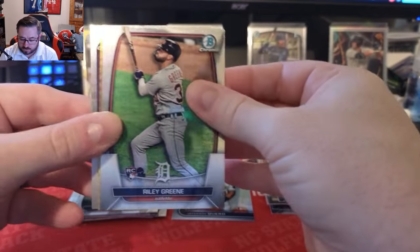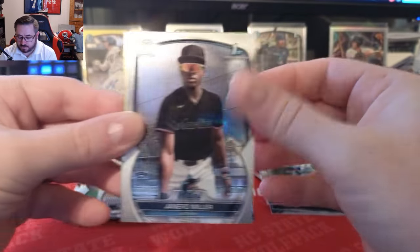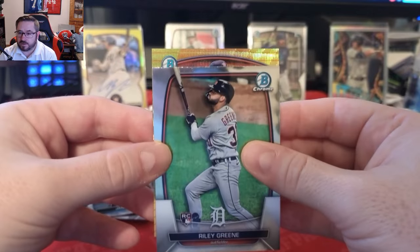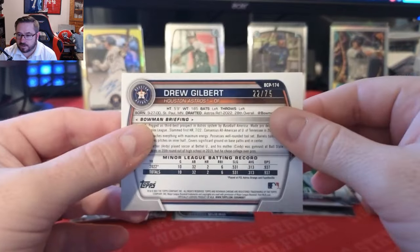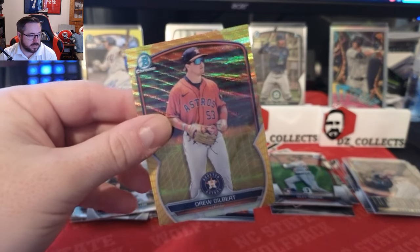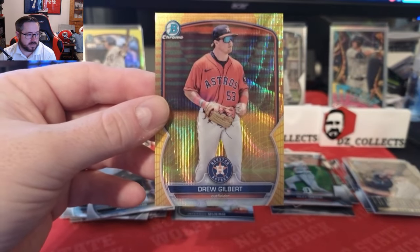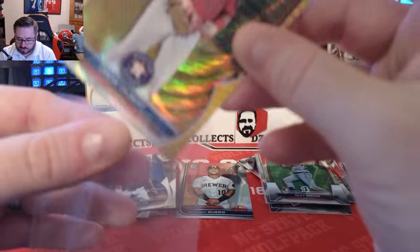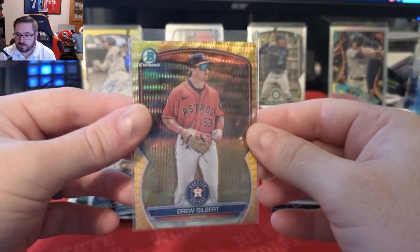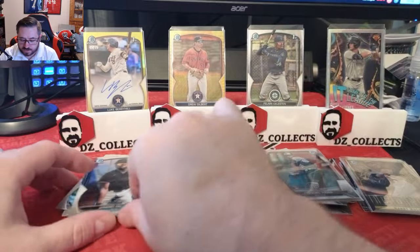Last pack of mini box one: Michael Garcia, and then a gold shimmer — Sebastian Walcott first Bowman with a cool photo, Janara Miller, a Riley Green rookie. Then a Drew Gilbert gold wave or gold shimmer numbered to 75. That is a fire card — Drew Gilbert. We'll put the Tovar down and put the Gilbert up. That is box one done.